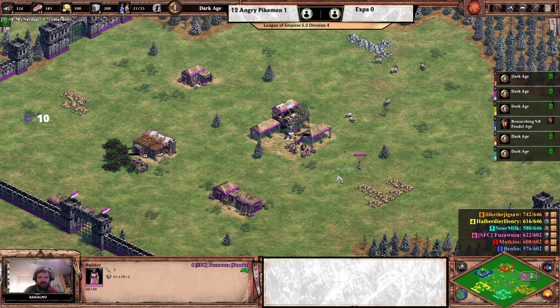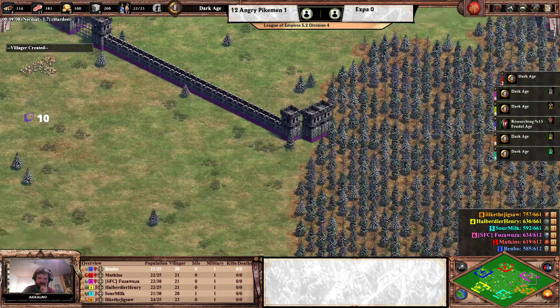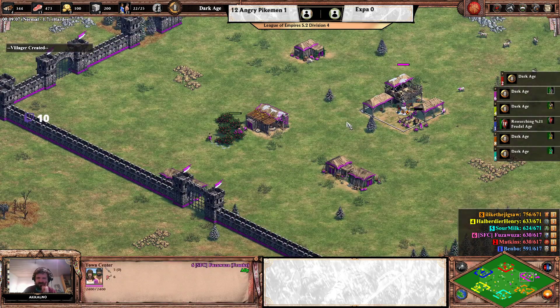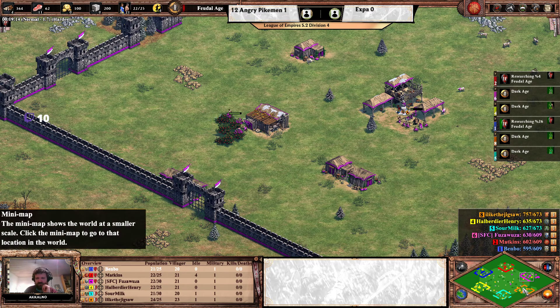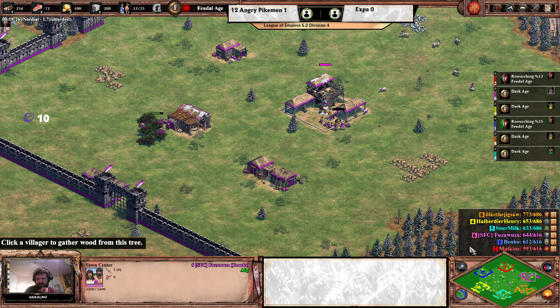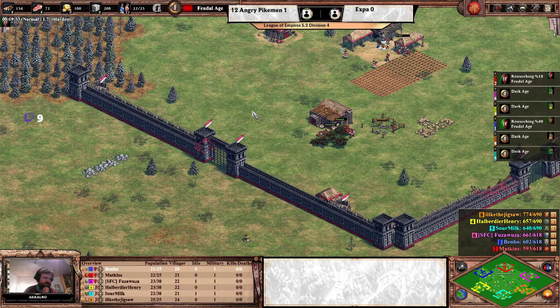On the right-hand side we have Franks for Fuzawuza — strong cavalry civilization. They essentially get Bloodlines for free because they get plus 20% hit points on cavalry units starting in the feudal age. Franks and Lithuanians together is an interesting combination — Franks have that extra HP so their Paladins are really strong, but Lithuanians with enough relics could contest Franks Paladins to some extent.